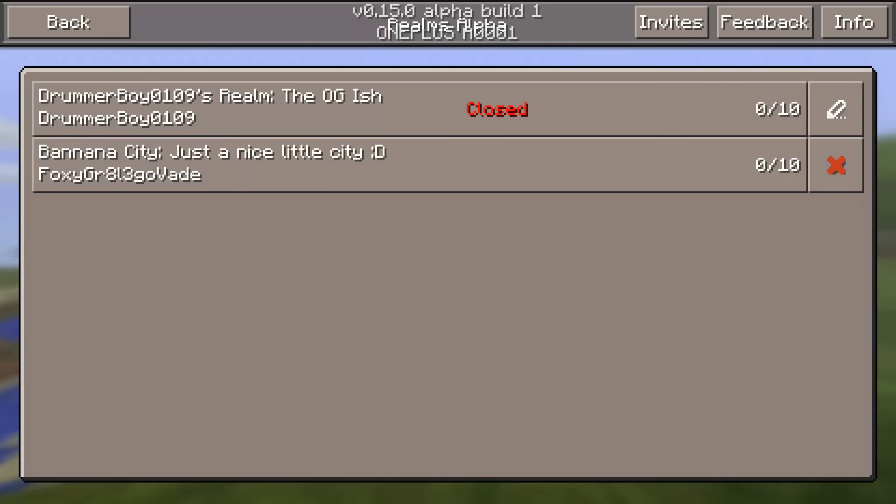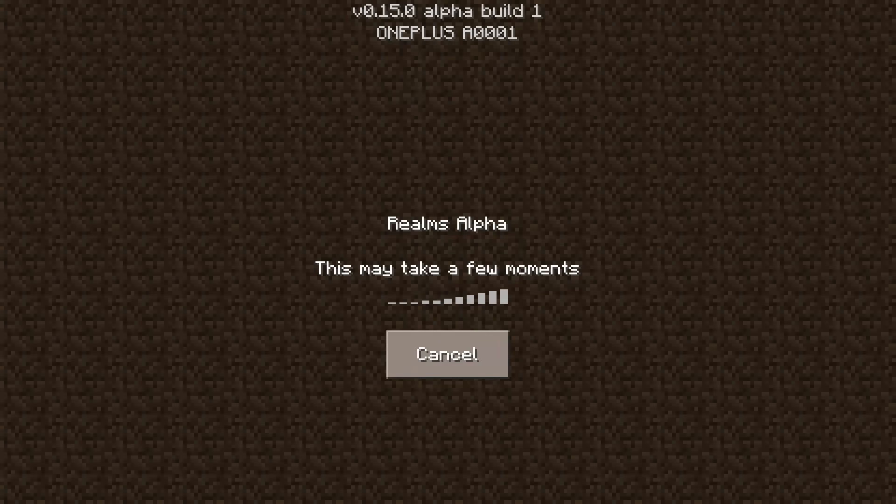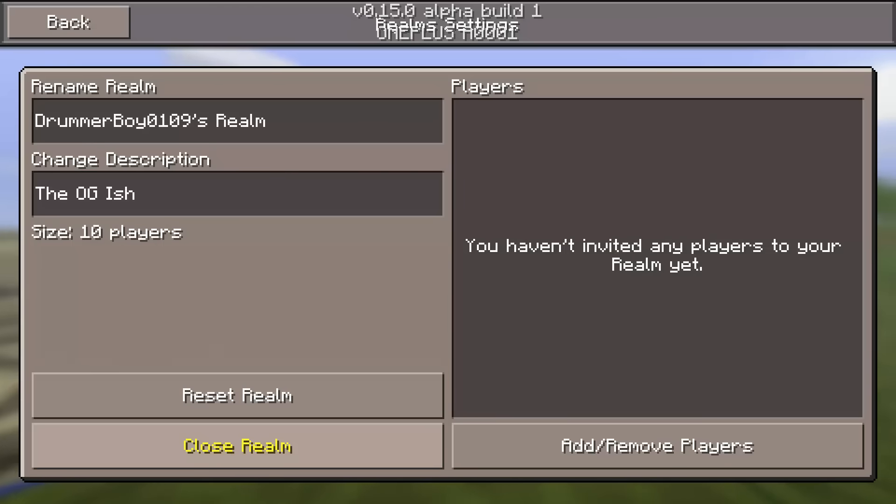You can go ahead and click to make your own realm, then go ahead and open it. Whenever I open my realm right here you can see it's open now. I can change the name of the realm, change the description of the realm, and add and remove players.